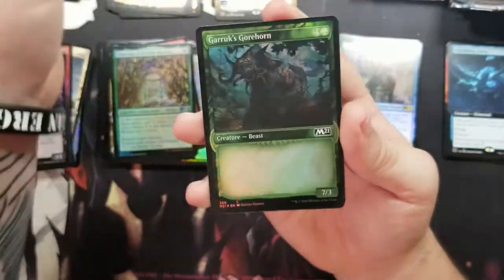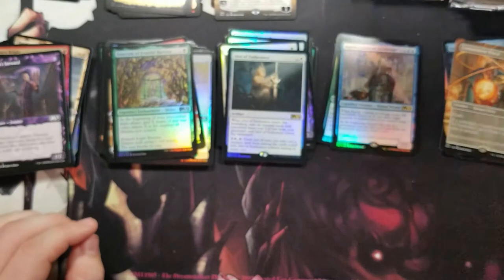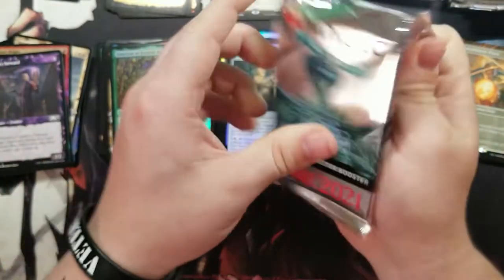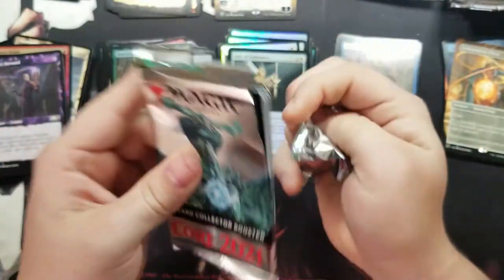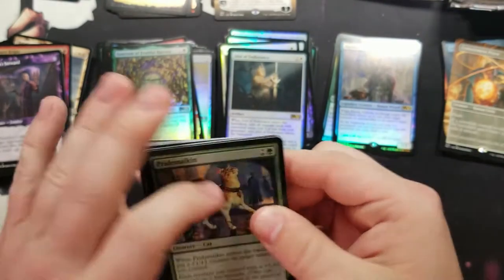Got another foil Containment Priest. Got a duplicate Garruk's Gorehorn. Overall so far this has been a really good opening — we're through almost one full box and there are a couple more packs to go.